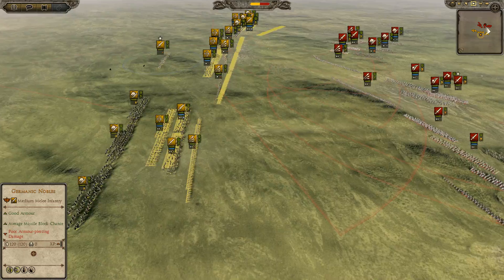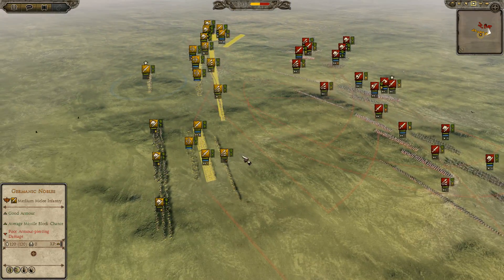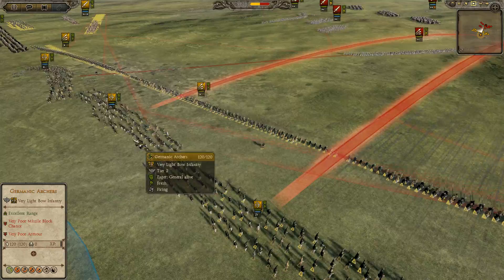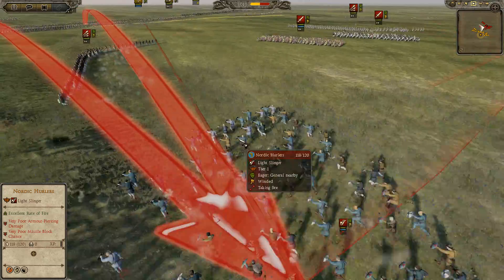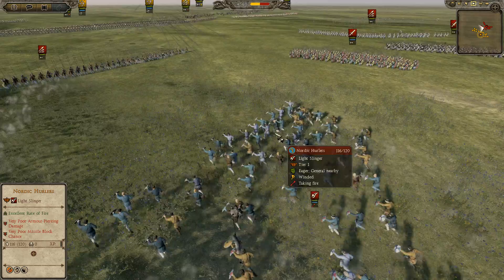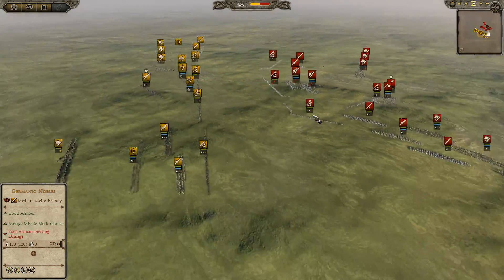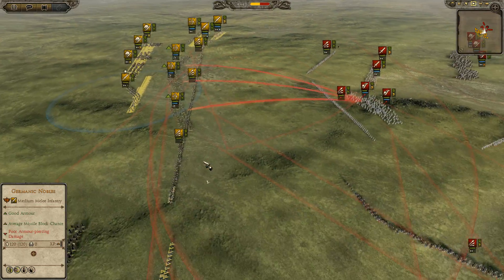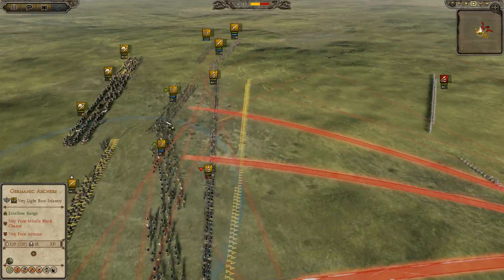He's pushing forward now and I'm disengaging. I'm continuing to flank but I'm not being fast enough - I should keep pulling back. I'm getting some nice trades here. His Nordic Hurler is getting shot by my units; they have very poor missile defense and are going to fall rapidly to my Germanic Archers. Three of them are focusing on one Nordic Hurler, which is taking massive damage right now.